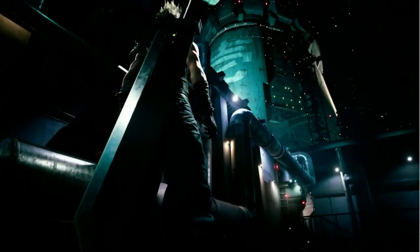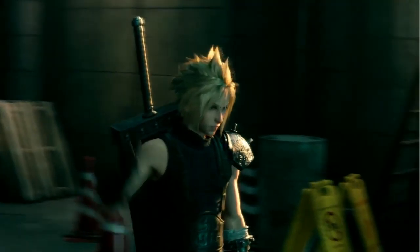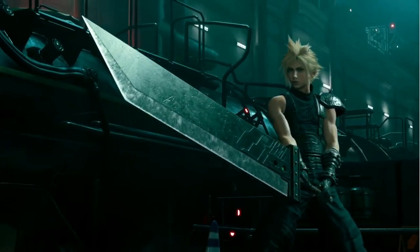Final Fantasy VII Remake features a hybrid gameplay system that merges real-time action with strategic, command-based combat. Each press of the square button is a swing of Cloud's buster sword. Cloud attacks, dodges, and blocks all in real-time. His standard attacks do some damage, but they barely scratch the surface of Cloud's true potential. Succeeding on the battlefield requires much more than just hacking and slashing.